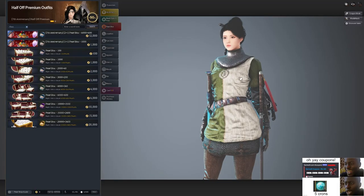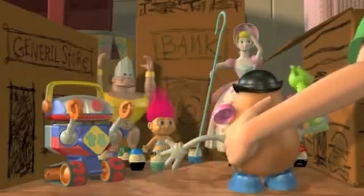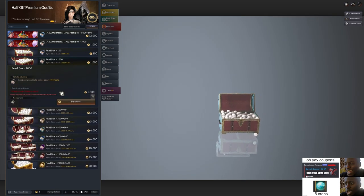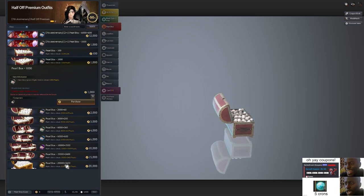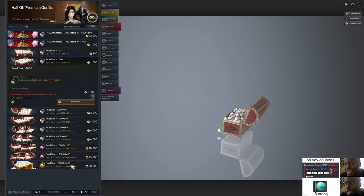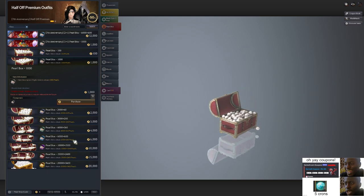Let's get started. First, we need to buy some pearls. Go to your pearl shop and click the pearl box tab right here. You can see all the pearl boxes you can buy in BDO. Keep in mind this is real money — a 1,000 pearl box is basically $10. However, if you buy more, you get more bonuses, so the more you spend, the more free stuff you get in BDO.